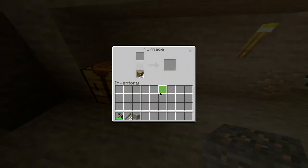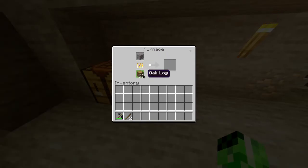You then head over to your furnace, open it up, and place the iron ore at the top. Of course, you can have any type of fuel source at the bottom.